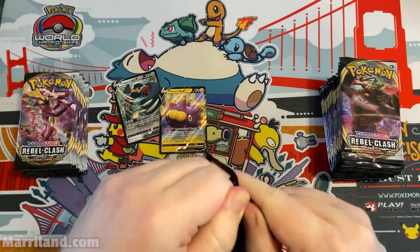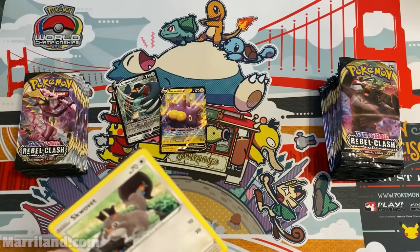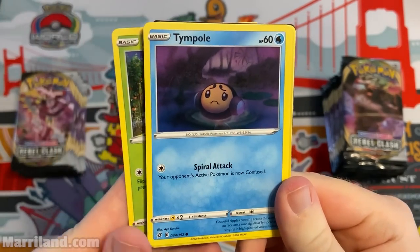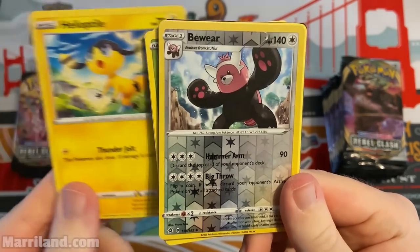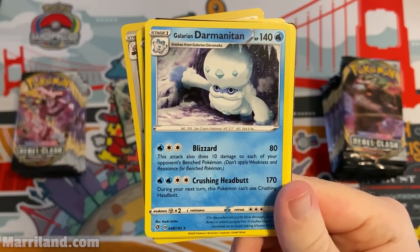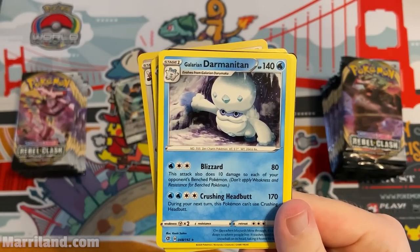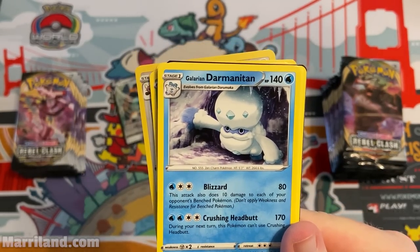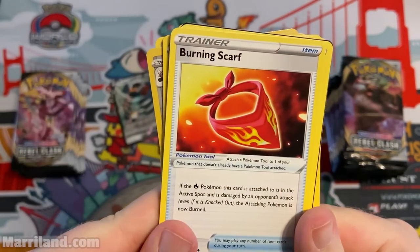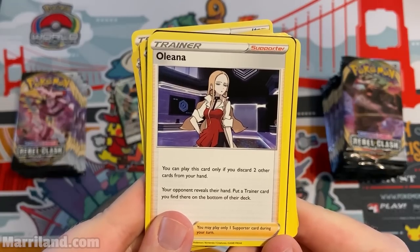So far so good — really excited about that Pincurchin. As the defending player you can't really predict how much damage it'll do, so it could really mess with you. Applin, Impidimp, Trubbish, Helioptile Reverse Foil. Galarian Darmanitan — Blizzard does 10 damage to each opponent's bench Pokemon; three for 80, not bad. Crushing Headbutt four for 170, though you can't use it next turn. Decent on a non-GX non-V. Burning Scarf, Oleana.